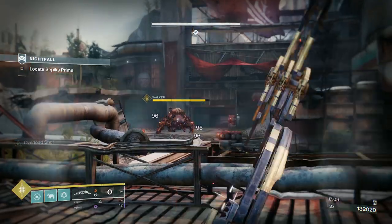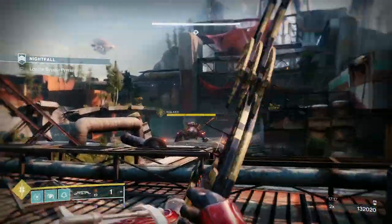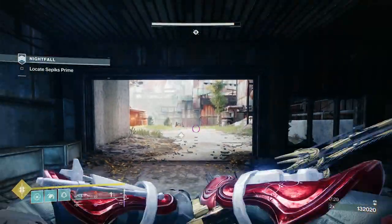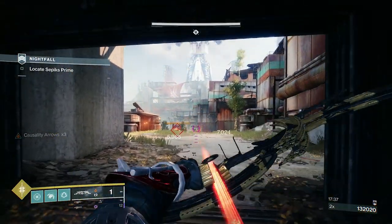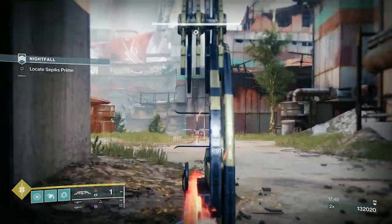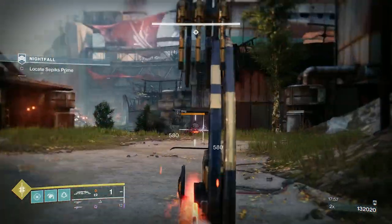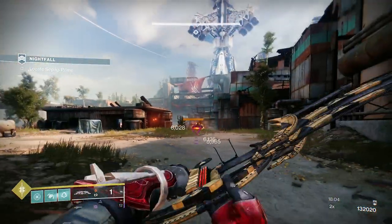Now we've activated the boss — the Walker. With the walker comes more champions and two Brigs. Where I'm standing on top of that building, the boss will throw his big attack and can't hit you, as long as you don't go near the front of that building. The reason I came to the back is because the Fallen ship came in. A Fallen ship will come in intermittently — in a Master this equates to death from above. Whenever you see the Fallen ship come in, get out of there.